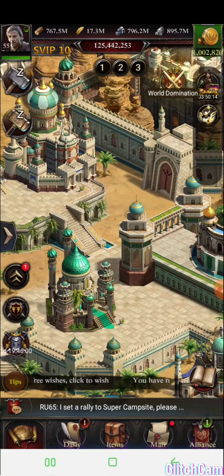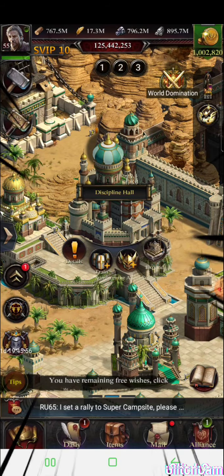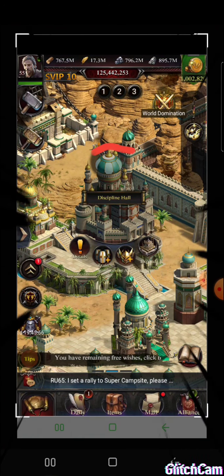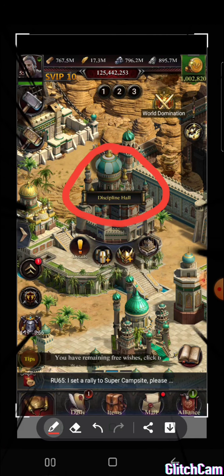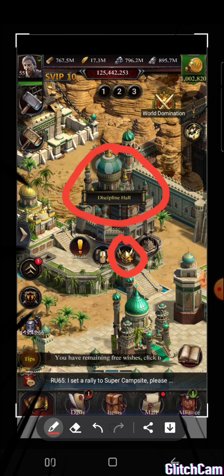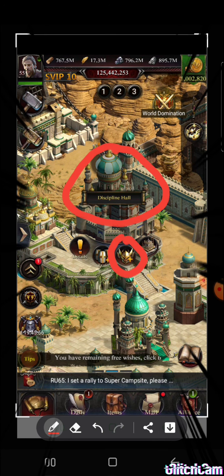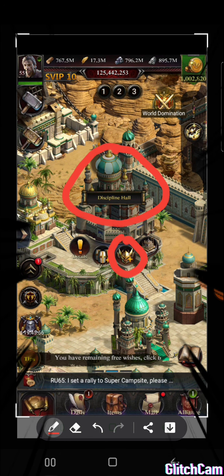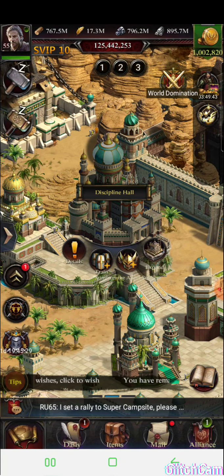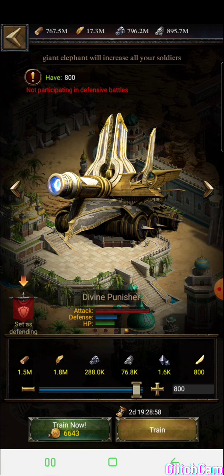First, you need to get this building to level 30 — this building right here. Second, you need to unlock it here. You're going to have a little lock button, but before you unlock it you need to get this building to level 30. Then you can unlock the T-14 troops. After that, you come in here and it's going to ask you for 5,000 archangel wings — which are the feathers.